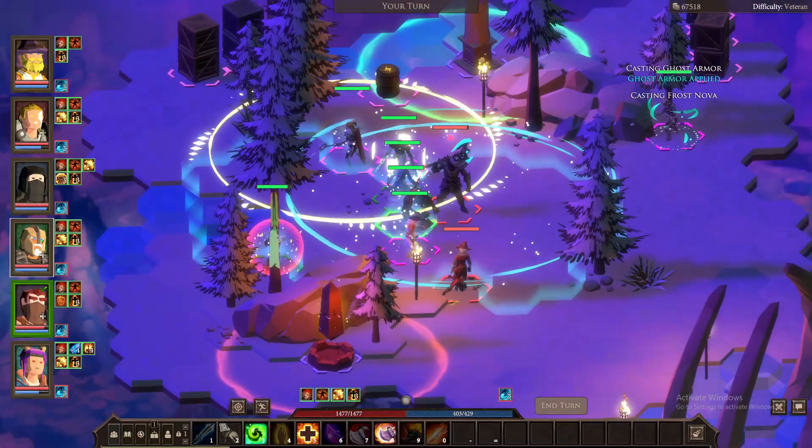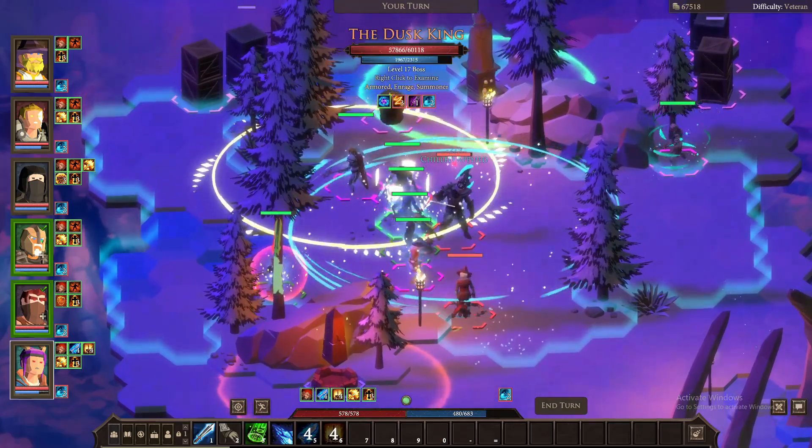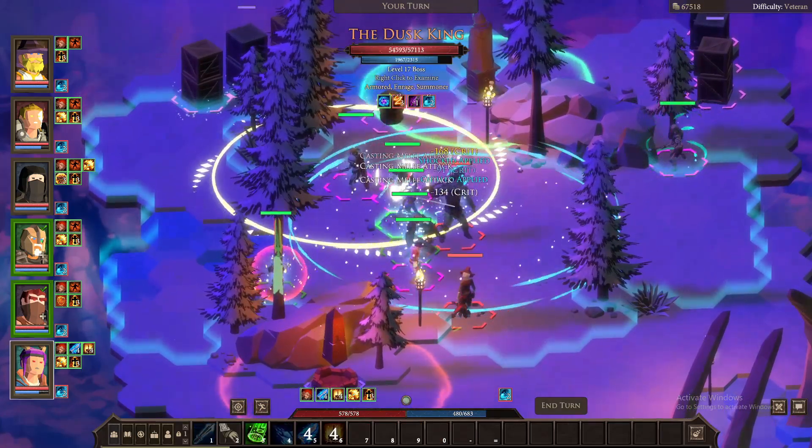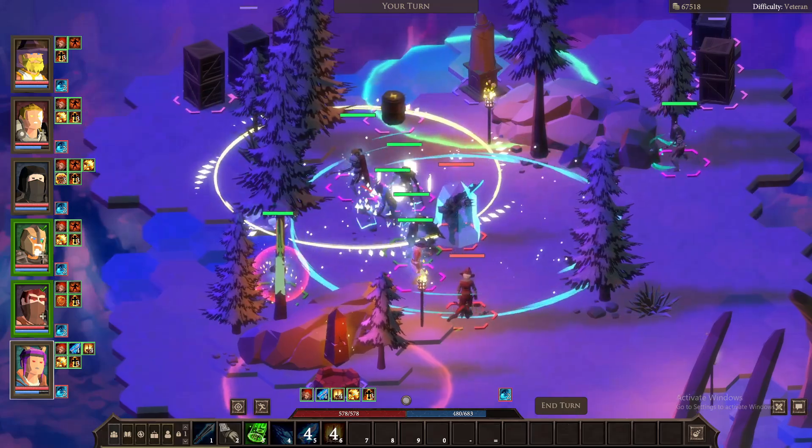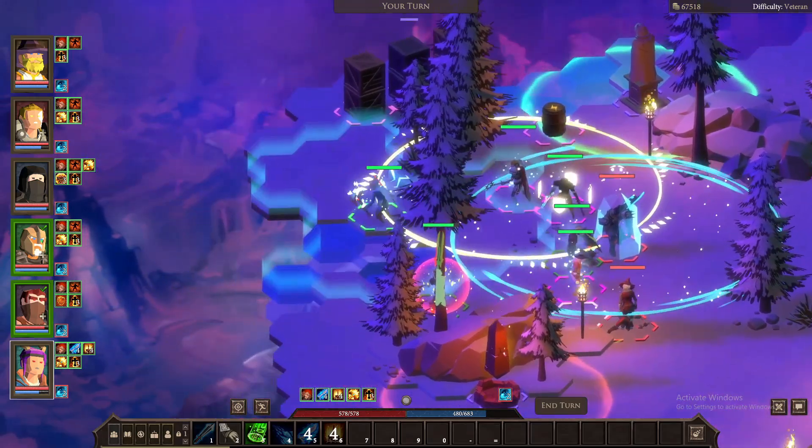The Dusk King is a boss found in the frozen area of the map and he has a few mechanics to keep in mind. First and foremost, all CC works on him — freeze, curses, petrifies, max health debuffs and others work as well.